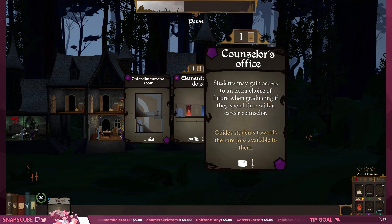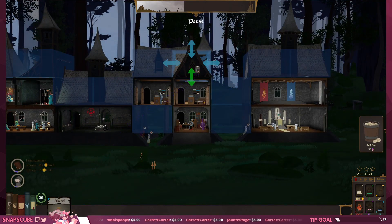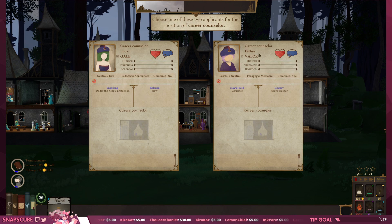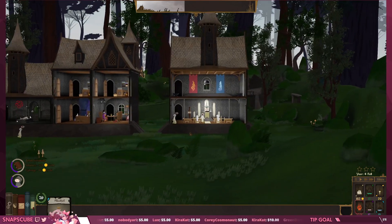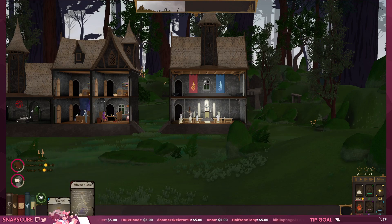Elementalist dojo! Counselor's office — students may gain access to an extra choice of future when graduating. Absolutely, let's get that next to the teacher's lounge. Lucy, Gail, and Esther — oh, Esther looks sweet. But wait — pedagogy is mediocre, it'll have a negative effect on my students. Sorry Esther, you look sweet but you're actually very bad at your job. Your whole point is to counsel and encourage the students, you piece of shit. Sorry. Sleeper's soul — 'the most volatile alchemical component of all, use with care.' Destructive potion: greatly injures all attackers — a nice way to keep that one on hand.